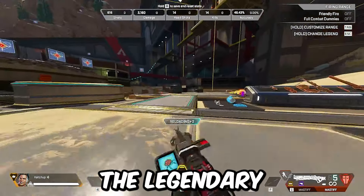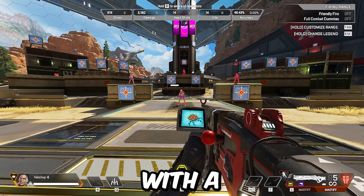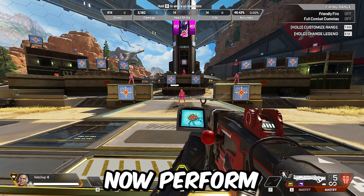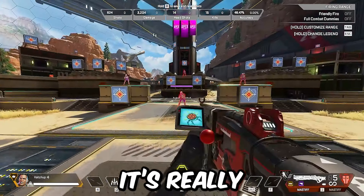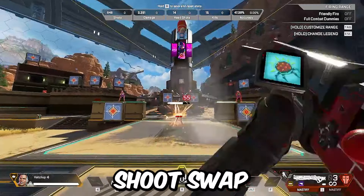This is because when you slide, the legendary shotgun bolt will reload for you. Now, once you have two Mastiffs fully equipped with a purple stock, you can perform the double pump Mastiff. It's really simple. All you want to do is shoot, swap, shoot, swap.